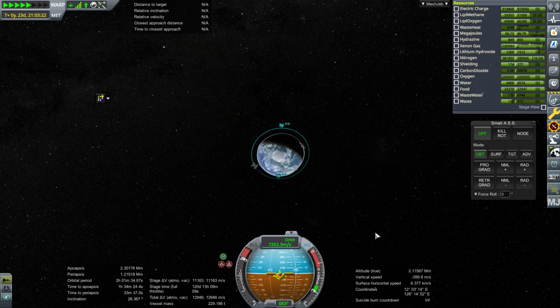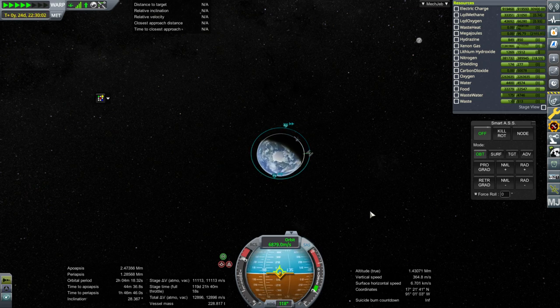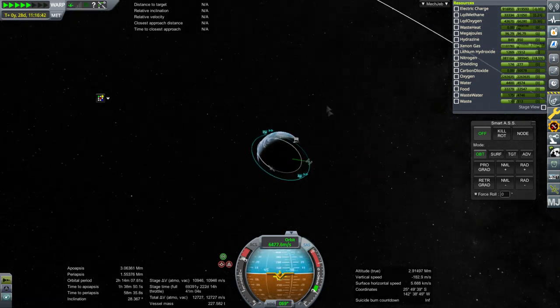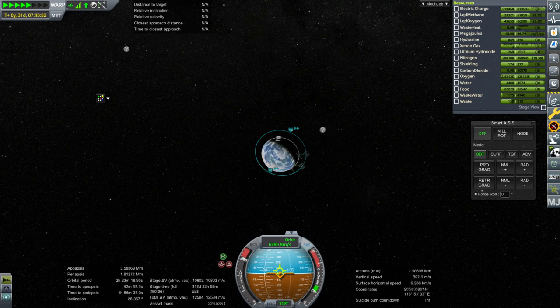I wonder if I should risk one Kerbal on the first trip, but then they'll be all alone so their habitability will not be very good. As far as our time, we've got 319 days until the Mars transfer window - I should get the transfer window planner in here though, it's probably not exactly that. As we get higher and higher, the nighttime side of the Earth is not going to block us from the sun as much, so the orbit will become rounder and rounder. Let me look up where the Van Allen belts end - that's basically where we want to be.